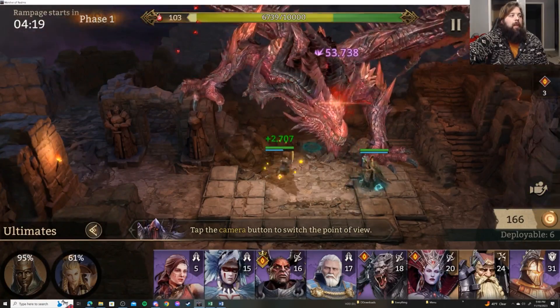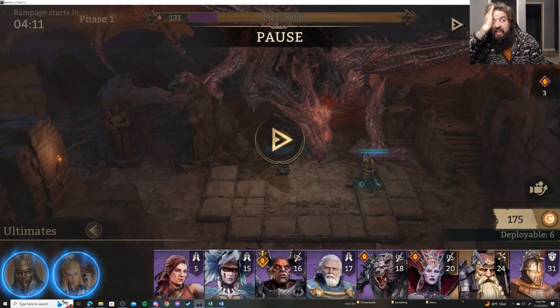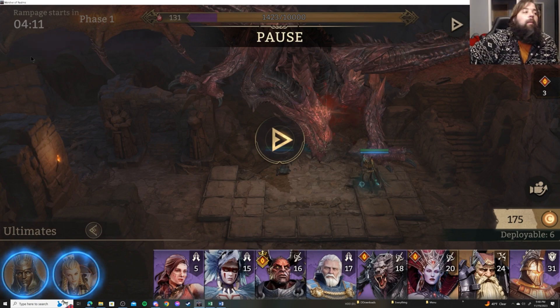As we can see, with her having 111% Rage Regen on, it went from around 4:35 down to about 4:12 — roughly a 23-second difference while she's attacking the Dragon. So I did this with zero gear facing away, then facing the Dragon and attacking it, then with gear on and got a whole bunch of numbers. That is how I determined how Rage Regen affects a champion like Narvi.